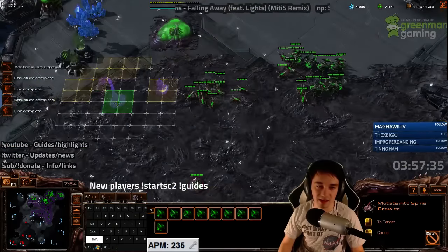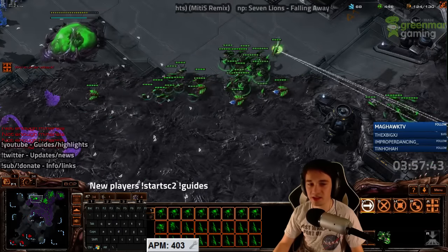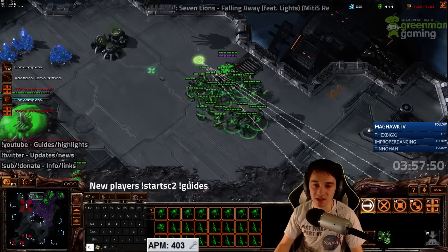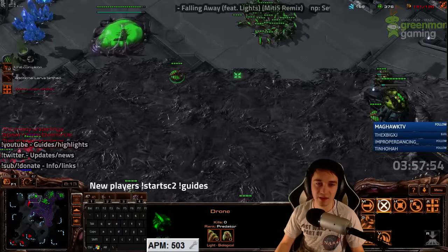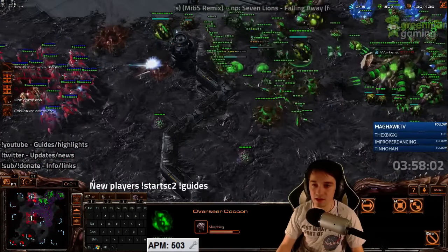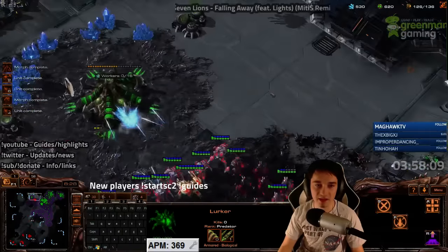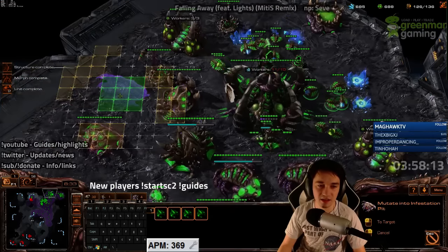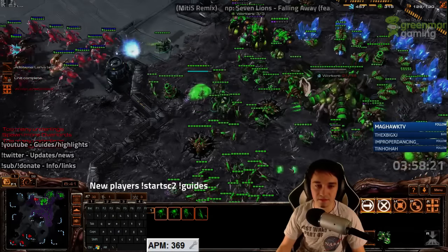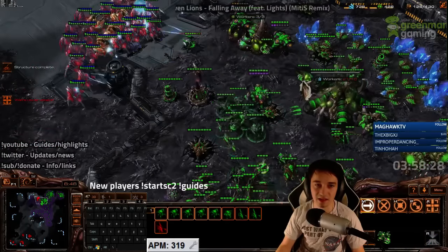I'm going for a little bit of everything right now. I have a lurker den — we're getting a few lurkers. Will I be able to hold this base? I don't have that many lurkers or lings here. This is just a straight blink stalker army. It's gonna be pretty close — I still had cancel time but not anymore. I'm gonna have to sit back, but it buys a little bit of space. If he's building that unit composition, I can counter that. Do not need to throw away units — he can't just go up this ramp without an observer.